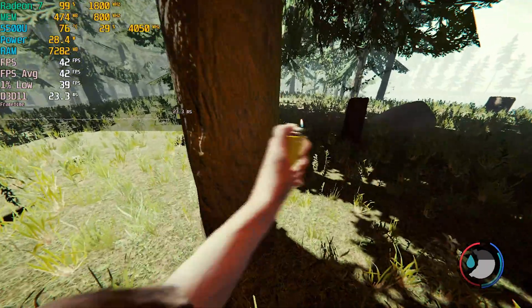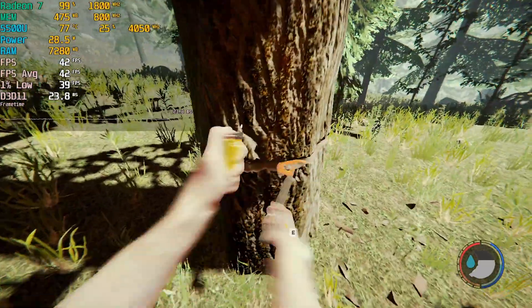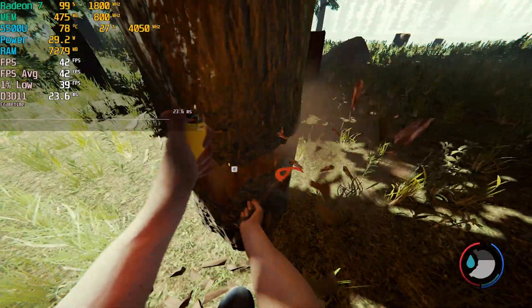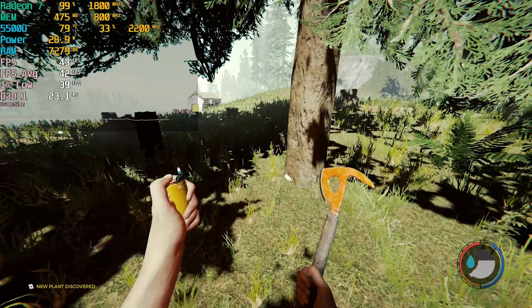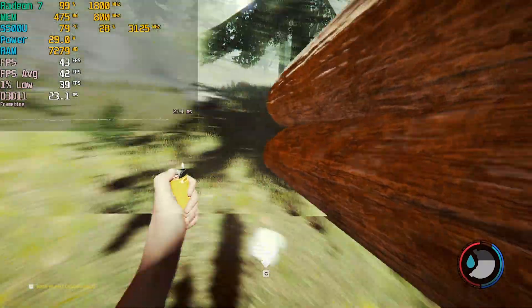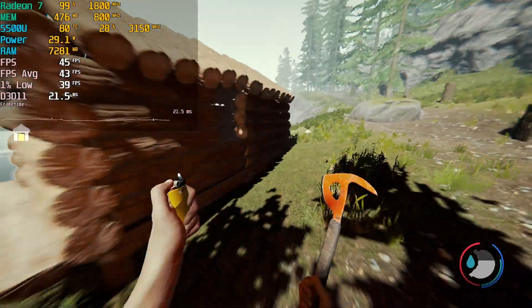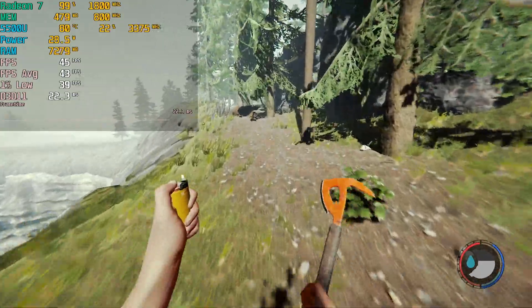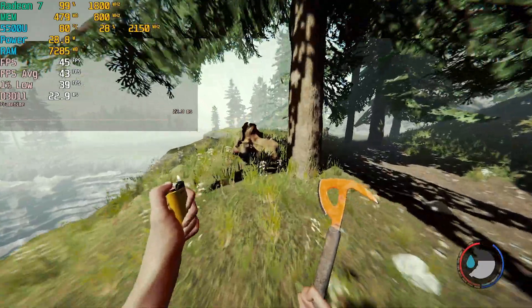Looking at the 30-watt TDP at 900p, we're seeing pretty rock-solid 1% lows, and averages remain in the 40 fps range — but now the 1% lows are almost identical to the averages, making this about as consistent a 40 fps experience as you can have. Frame times look extremely smooth. This game clearly responds heavily to higher TDP, so if your system can handle it, the higher TDP is a good move even if temperatures climb into the high 70s or low 80s. This was the best experience out of all tested configurations.